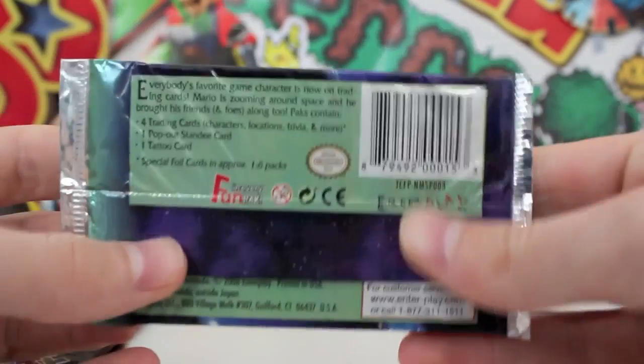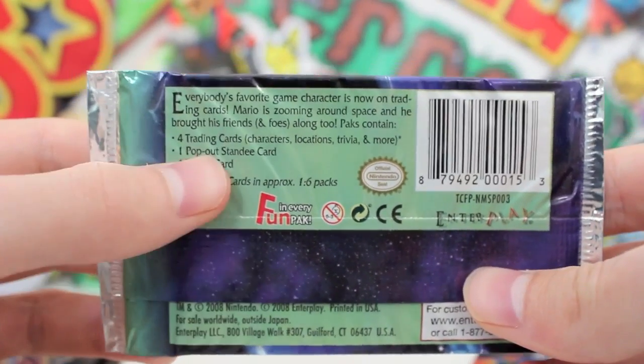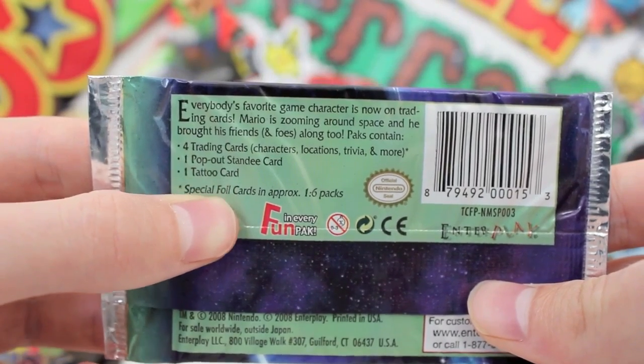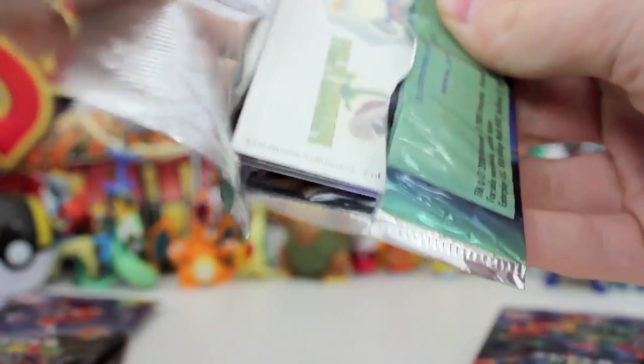Let's hope we can get a special foil card. On the back it's got some information. So we've got four trading cards per pack, one pop-out standee card, and a tattoo card. Let's go! What are we going to do with the tattoo card? That is an actual tattoo card — look at that, that's awesome!